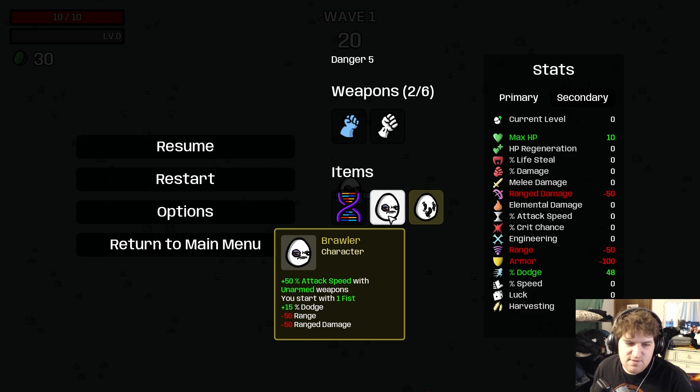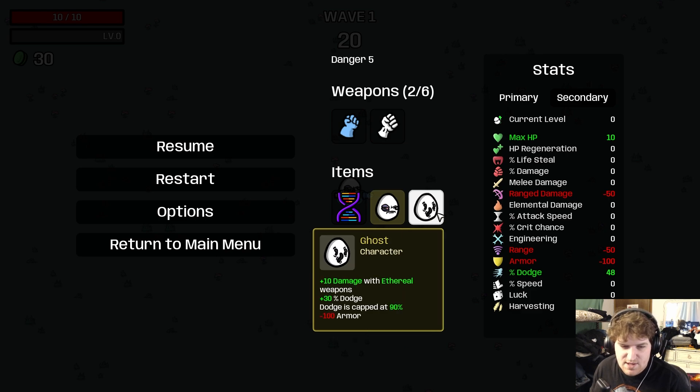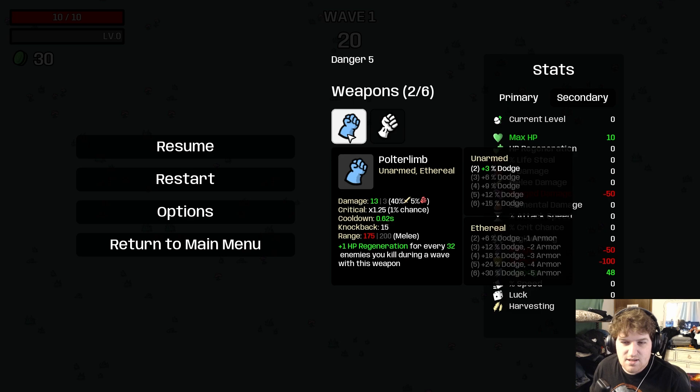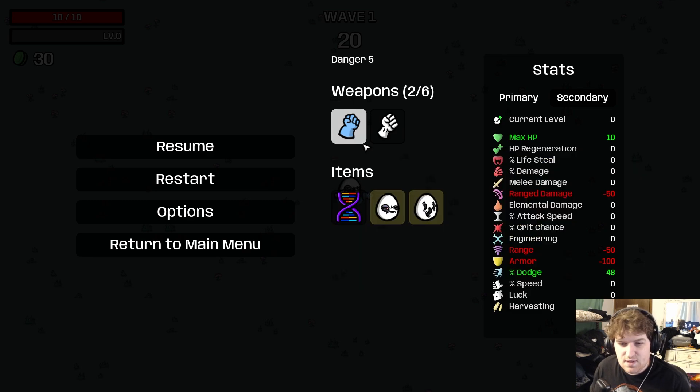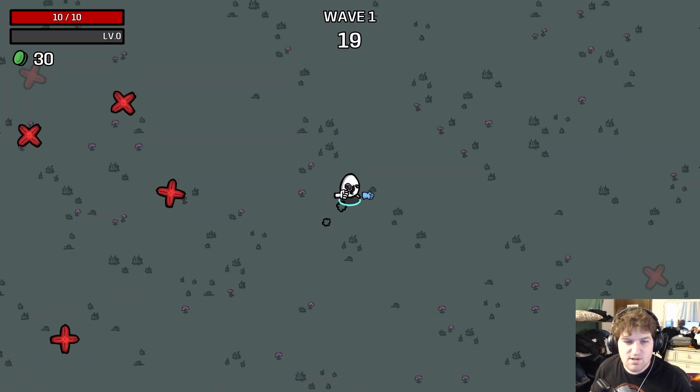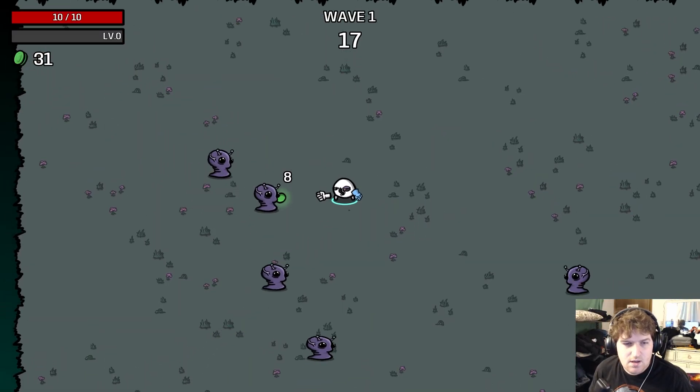With brawler of course: 50 attack speed on start, the fist, 15 dodge, minus 50 range, minus 50 range damage — we don't care about that. And ghost: dodge caps at 90, we start with 48 dodge, and ethereal weapons damage is up by 10%. Polter Limb is ethereal, so yeah, this is all good.